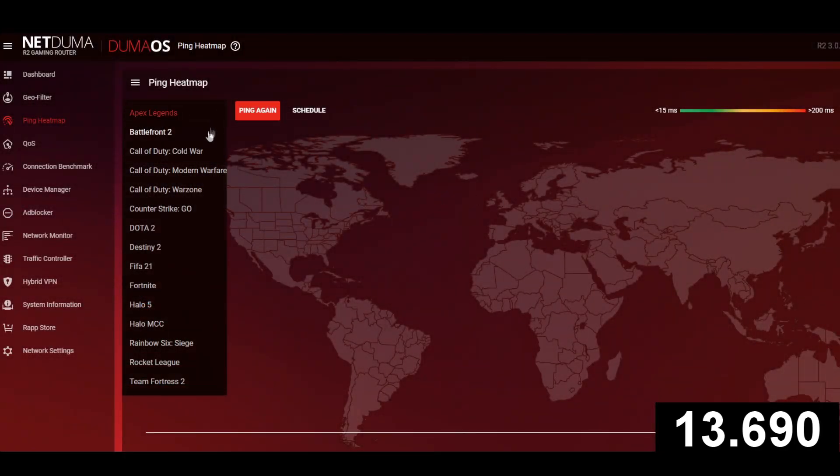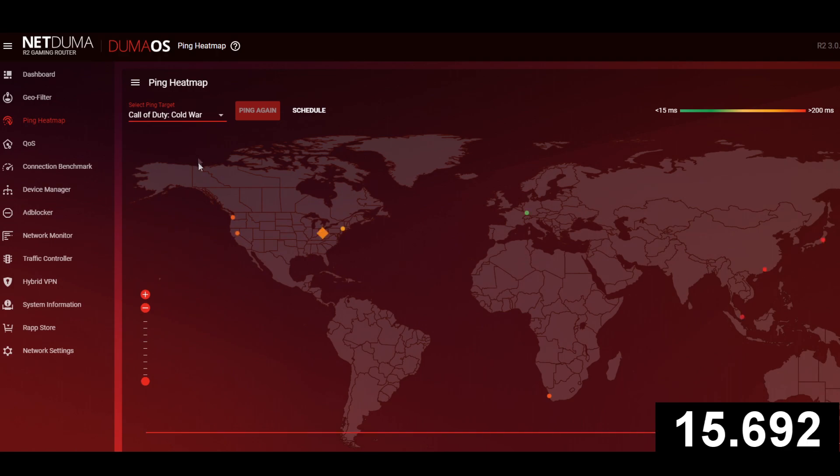Simply open up the dropdown menu, select your game, and as you see the servers will begin to populate. We use a traffic light system to give you an indication of what your ping will be like — green, of course, representing an ideal low ping lobby, and red being the servers that you should look to avoid.